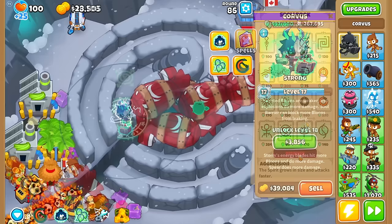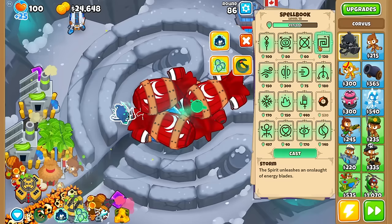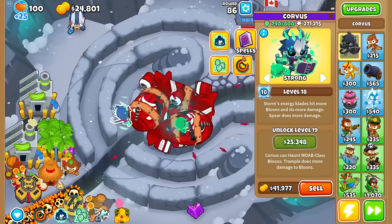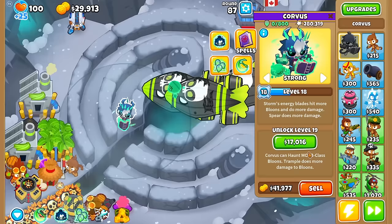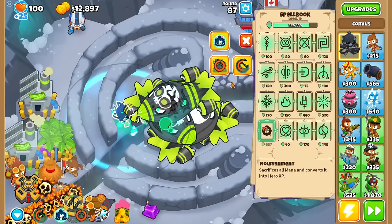Level 18 is nice — Storm's energy blades do more damage, and so does Spear. I like Storm so I'm going to keep it active. How much damage is it really doing though? It is definitely getting outscaled, I feel like. How about level 19? There we go, this is what we need — Corvus can now haunt Moab-class bloons, and Trample does more damage to bloons.